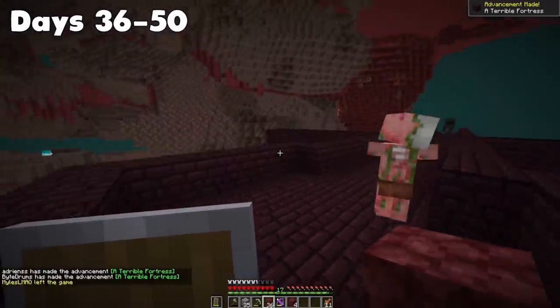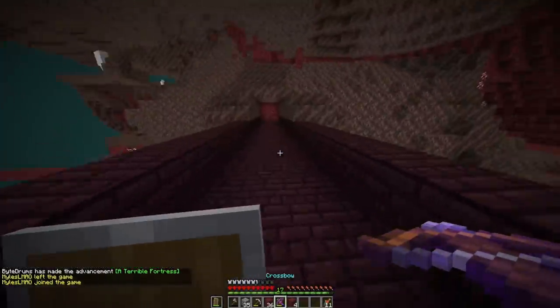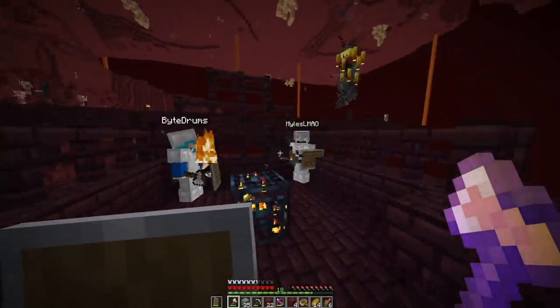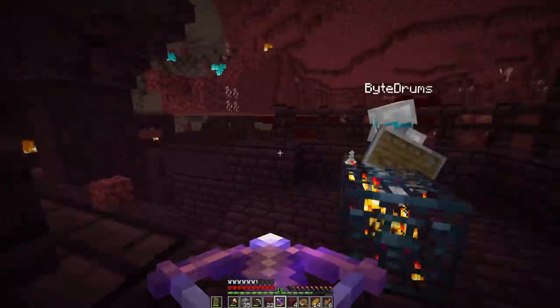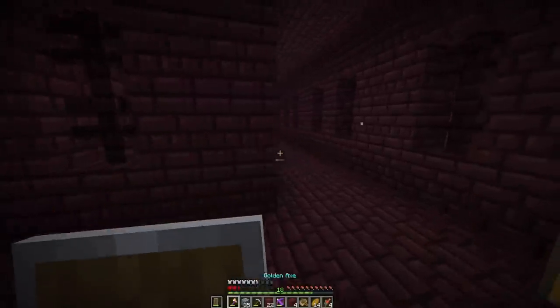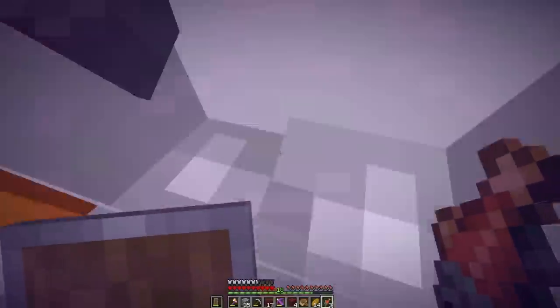Days 36 to 50. Lo and behold, in the direction we were headed, there was a fortress. We quickly decided to tackle it — grab the blaze rods and get out because we were not dying in there. After we had everything we needed, we decided to head back. Bite actually saved the coordinates for the portal, so we went to the portal. I guess I never do these things because I'm lazy.